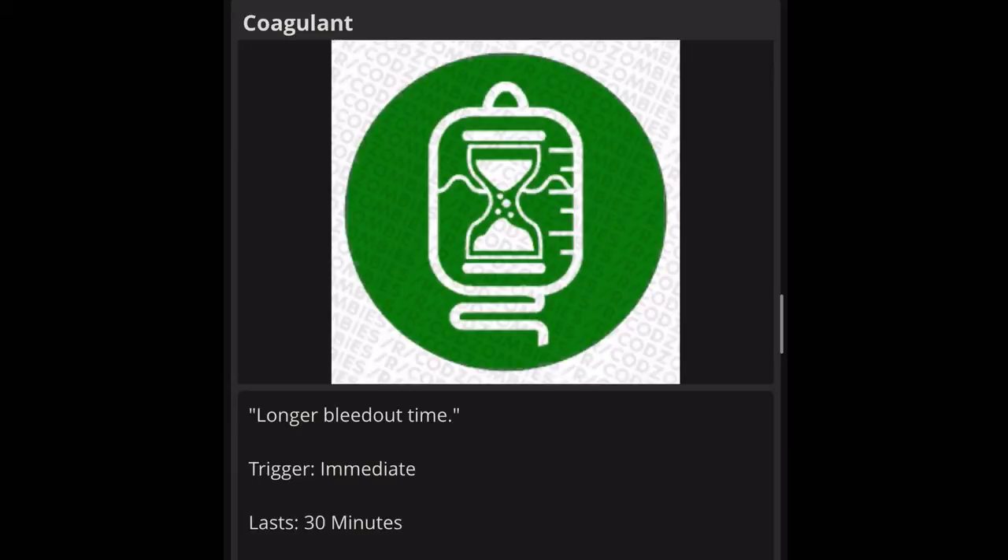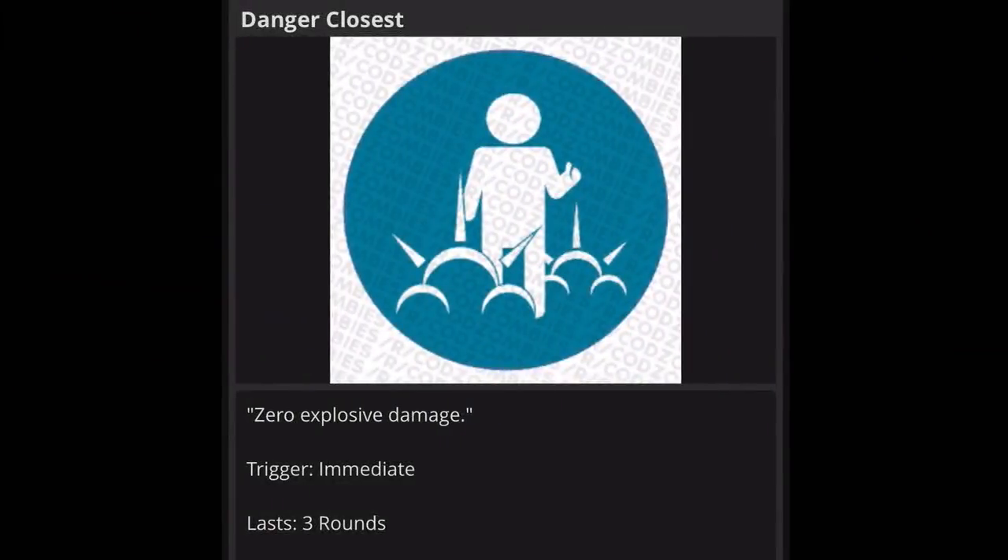Next one is Coconut: longer bleed-out time. Trigger is immediate, lasts 30 minutes. This one is going to be really good. If you go down and normally have about 30 seconds before you bleed out and die, this might extend it to a minute or a minute and a half. People can actually pick you up. It also pairs really well with Aftertaste — using both means you keep your perks and have more time to be revived. This one is a yes.